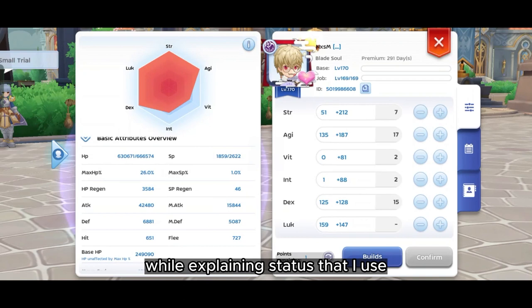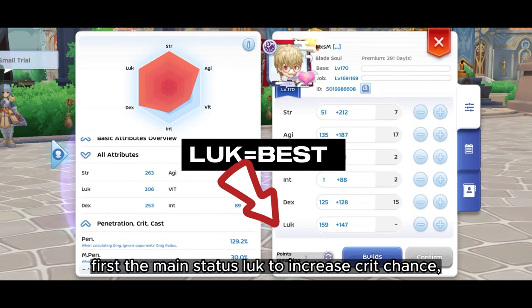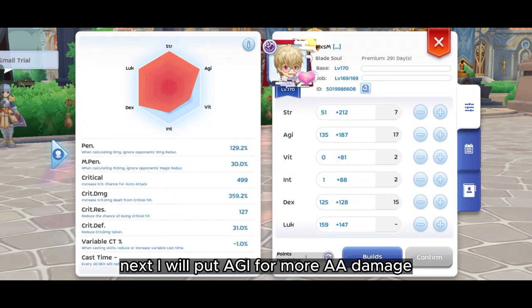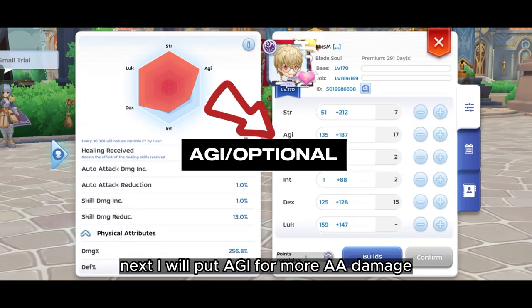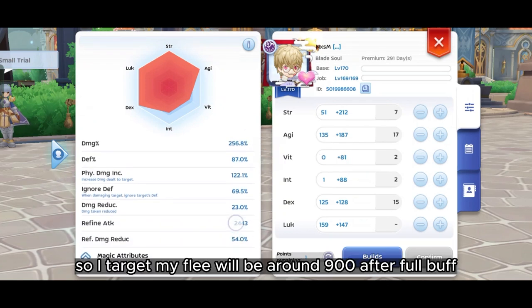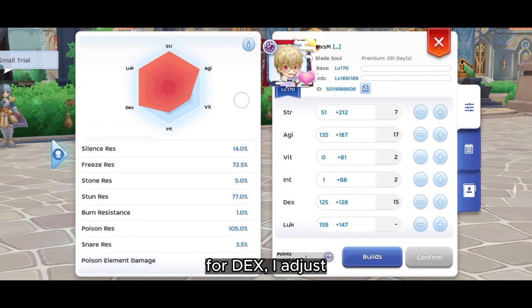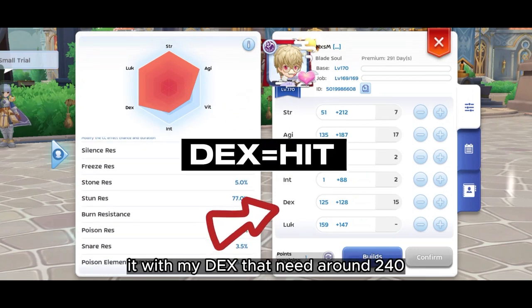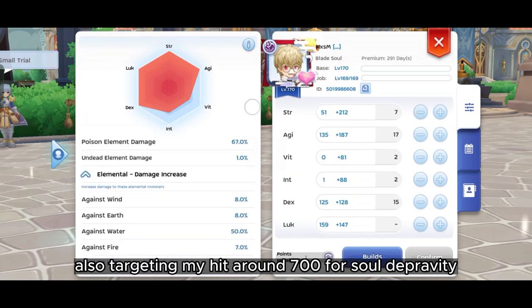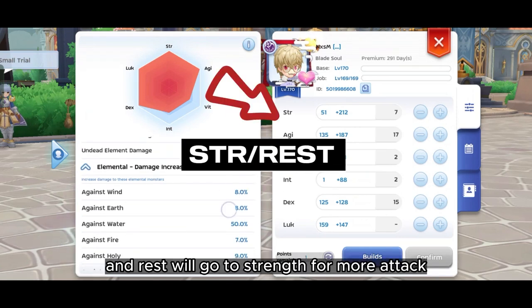While explaining the stats I use, I will also show you my attributes. First, the main stat is locked to increase crit chance, crit damage, poison chance, and poison duration. Next, I will put agility for more auto attack damage since I'm using the Dragonfly Star card. I also increase fleet a bit, targeting around 900 after full buff. For DEX, I adjust it to around 242 to lower parry chance, and target my hit around 700 for solo depravity. The rest goes to strength for more attack.